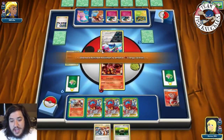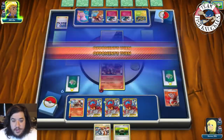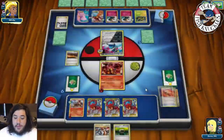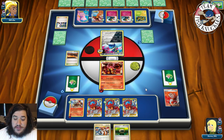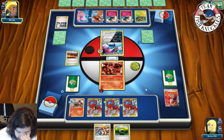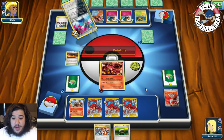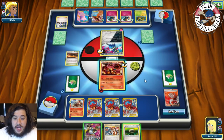Entei's Combustion Blast: 20, 40, 60, 80, 100, 120 with a full Bench. If we get two Energies next turn we can knock out that Pokémon. If opponent takes the knockout this turn, I might Fisherman for a Fire Energy and Scorched Earth for two. There's a Fire Energy to the active and Retaliate for 30 damage.